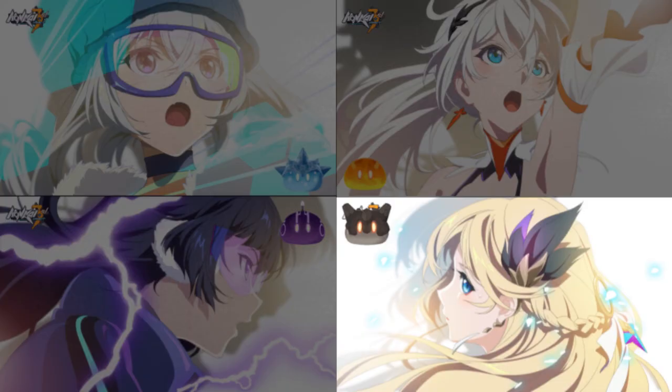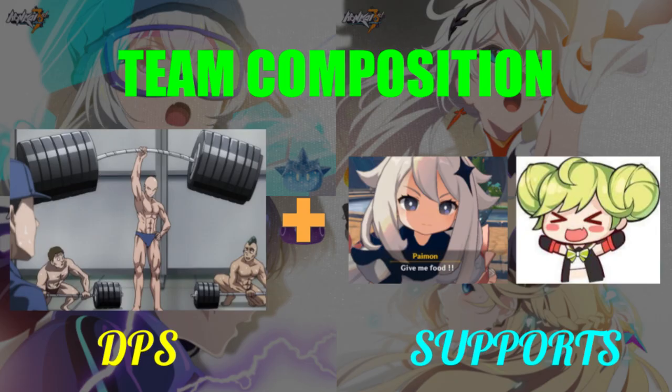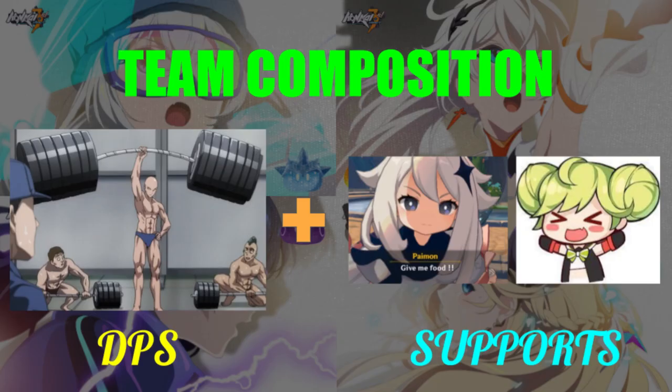This will depend on what Valkyries you have or do not have. If you have a strong elemental team, then you may want to focus on building up your physical team. Conversely, if you have a strong physical team, then you'll want to choose one of the 3 elemental teams to build. For starters, a good team will consist of 1 main DPS and at least 1 to 2 supports, which we'll start building up from there.